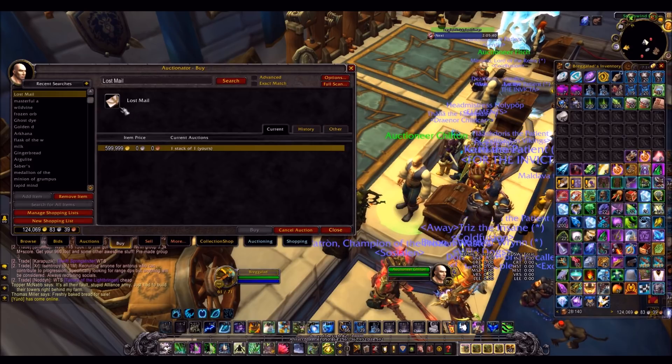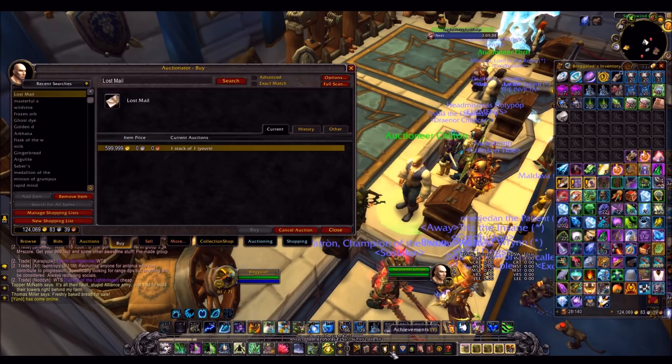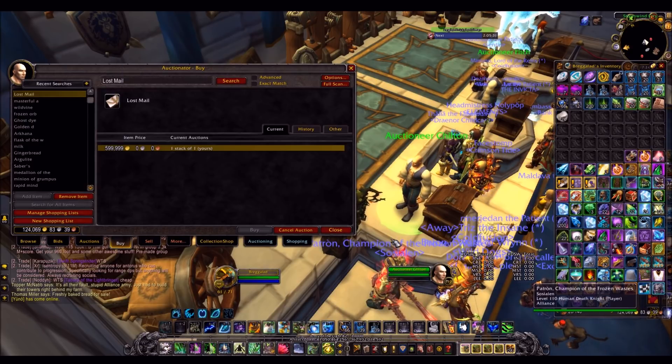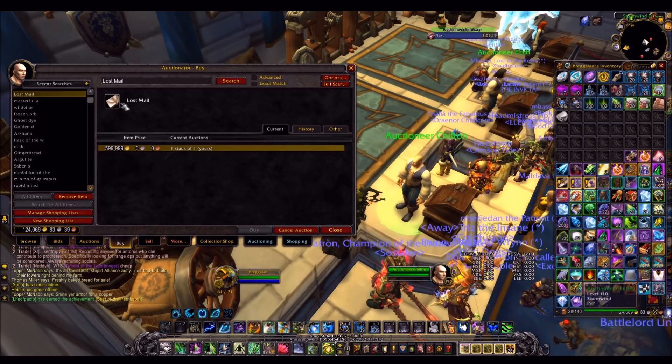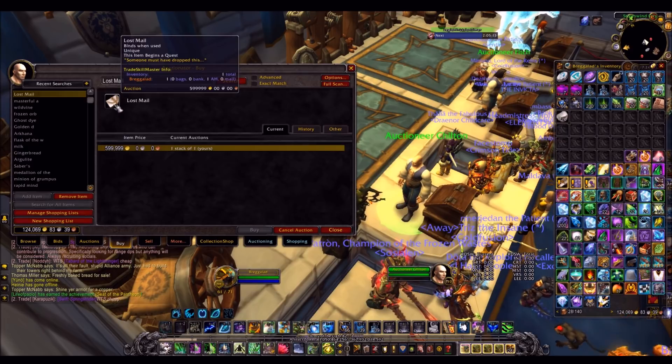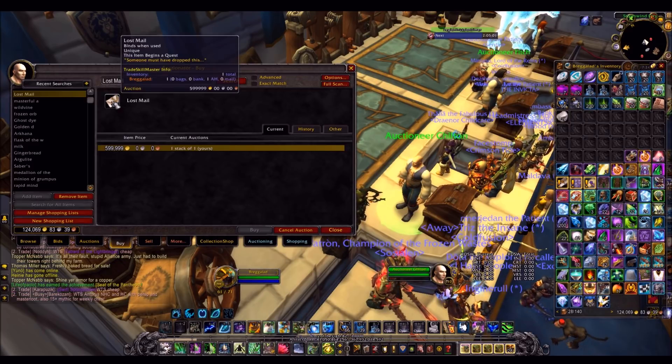The awesome thing about this is if you buy one at a cheap price you can then go and do the quest to get the cool new Postmaster stuff — the Postmaster title, the Mellimental pet, and the new toy which is like a portable mailbox toy for everyone. Once you've done all that stuff you'll get another one of these in the mail. So basically you can get this for free: buy it cheap, do all the stuff, then sell it again. Or you can buy it cheap, do all the stuff, get the new title and pets, and then sell it for more. Not only can you make gold with this method, you can actually get a few cool things as well.